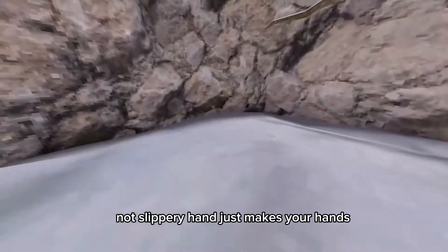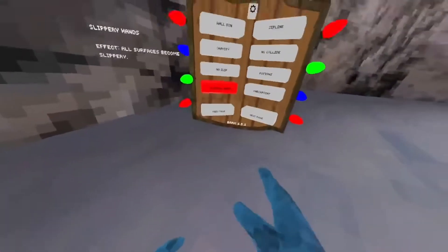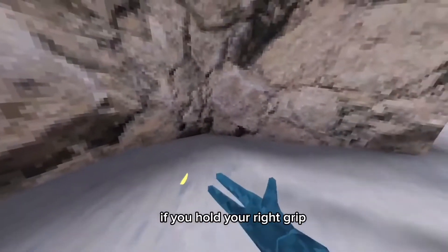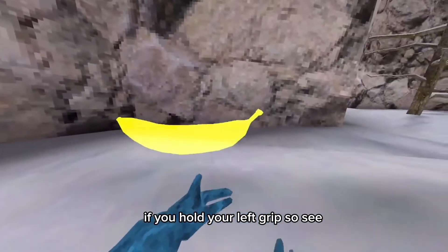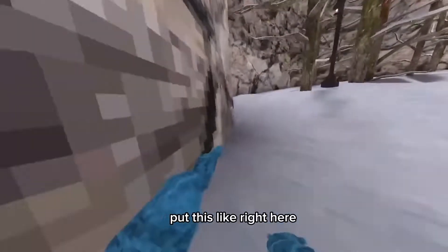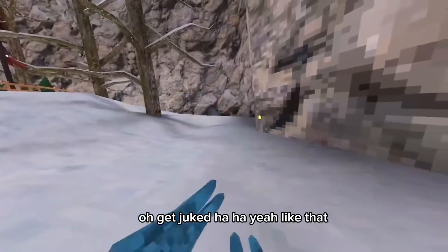Slippery hand just makes your hands slippery on walls and ground and probably everything in the map. Checkpoint — if you hold your right grip it'll teleport you to a checkpoint, and you can make a new checkpoint by holding your left grip. So I put the checkpoint here and then — oh, get juked — yeah, like that.